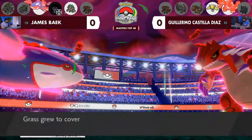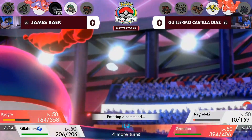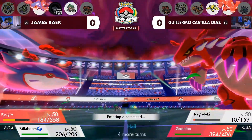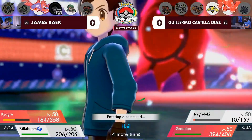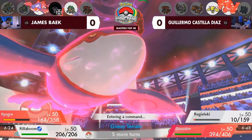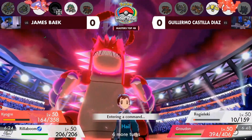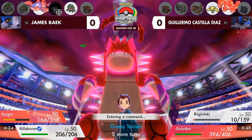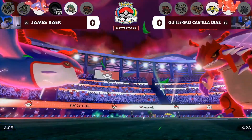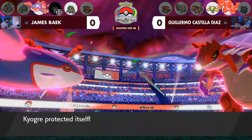The Regieleki is in a very decent position until the Rillaboom turns up. The Regieleki is very fast, but it's also able to get knocked out by the Grassy Glide. Rillaboom either way should have a chance to take out that Regieleki. Groudon is still faster than the Kyogre, so it still gets a chance to attack before Kyogre does — which is why we see it go for a more defensive approach with Max Guard. But look at that — it was Rising Voltage.